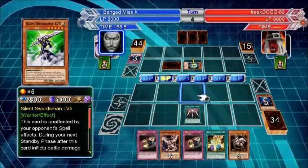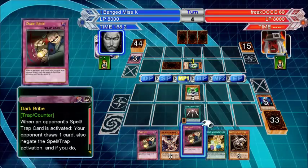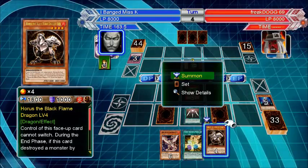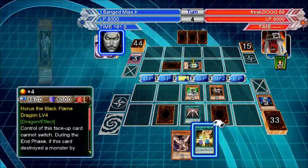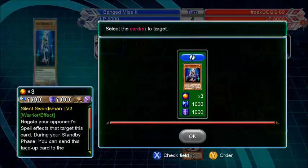We have a deck that flows really nicely. Definitely want to... two Dark Bribes, and they get two cards off of us. I could also summon a Horus. We can use Level Modulation to get Horus level 8, but he can't do it this turn.